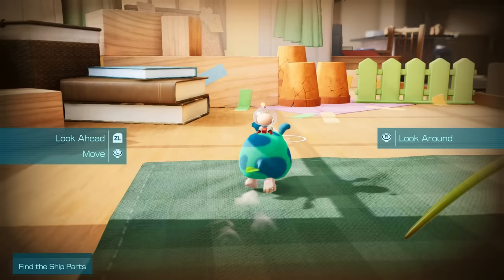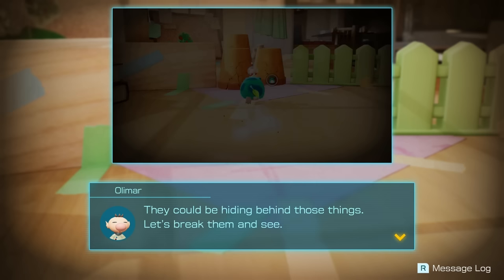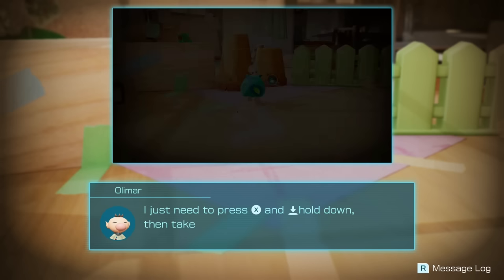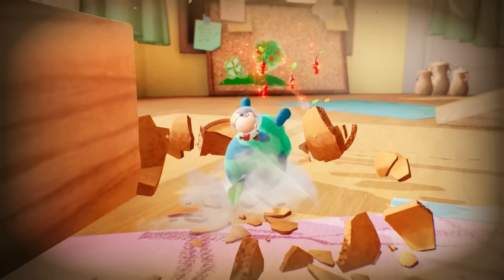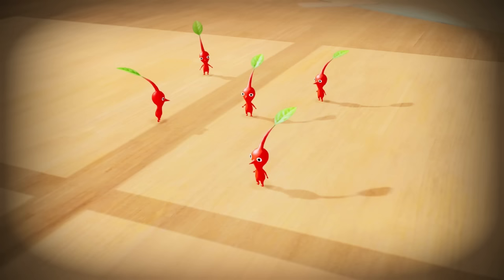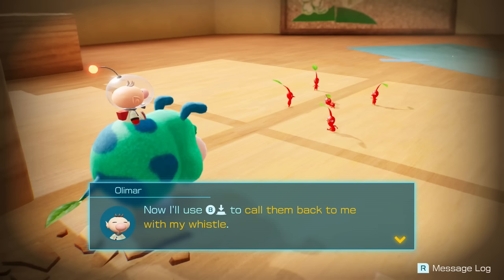Let's go find the ship parts. I saw some of the Pikmin head this way — they could be hiding behind those things. Let's break them and see. When I jump, I'll start charging up my pup's strength. I just need to press X and hold down, then take aim. When she's at full strength, I'll let go and let her rush. Boom — it broke through. And there are some red Pikmin right there, five of them.